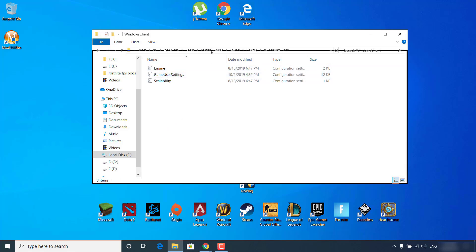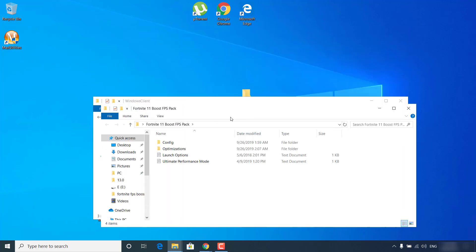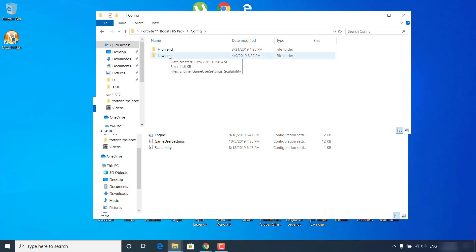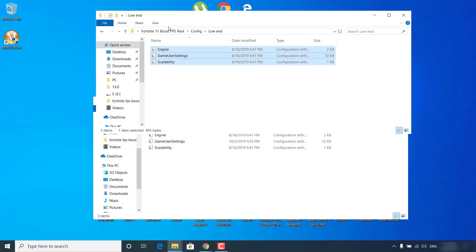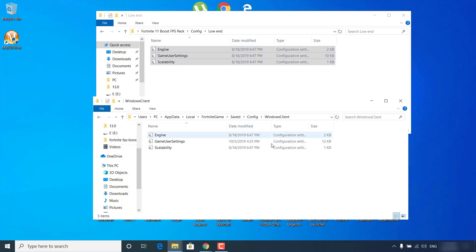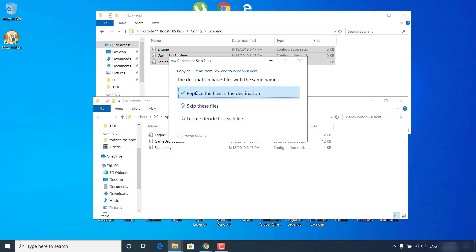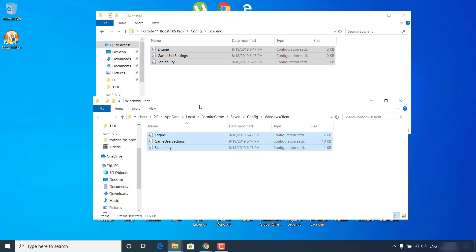Now open the Fortnite FPS Boost Pack. Once you open it, click on Config. Here you can choose high end or low end settings — I'd advise going with low end as this will give you more FPS. Once you open the folder, you'll see the engine configuration settings, game user settings, and scalability. Copy all of them from the FPS Boost Pack and paste them into the Windows Client folder. Click 'Replace the files in the destination' and wait for it to finish. Then close the Windows Client folder.